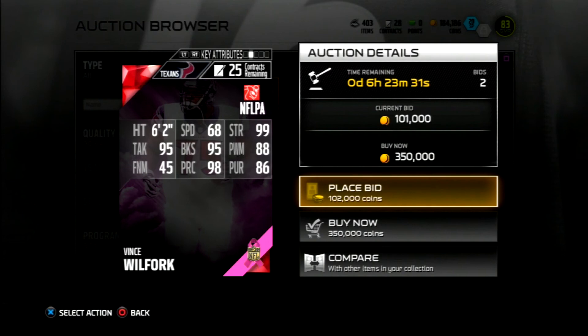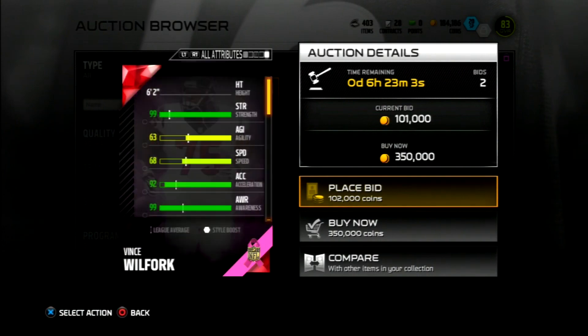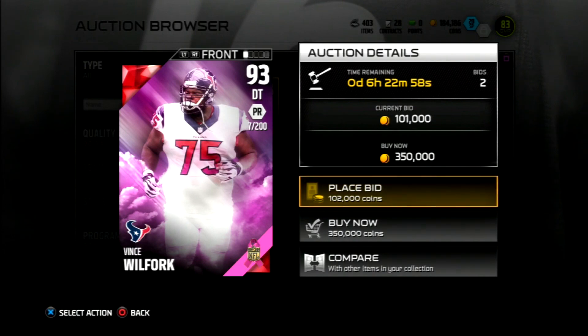There is a Vince Wilfork on the block — number seven of 200 — so they're not being pulled very frequently on PlayStation 3. Looking at his stats: 68 speed, but I don't really expect him to be too fast. 99 strength, 95 tackle, 95 block shed, 88 power move, 45 finesse, 98 play recognition, 86 pursuit. This dude's always been a monster in Madden when it comes to stopping the run and play wrecking. He's just one of the best defensive tackles in the game every single year.